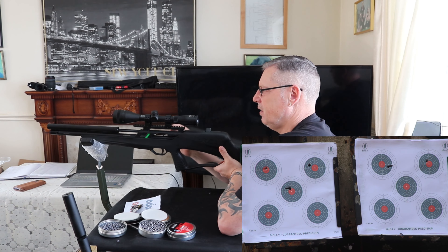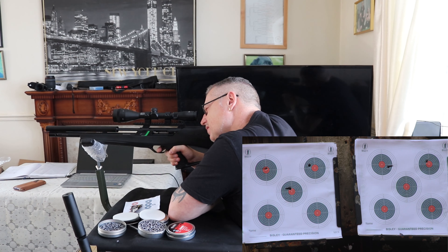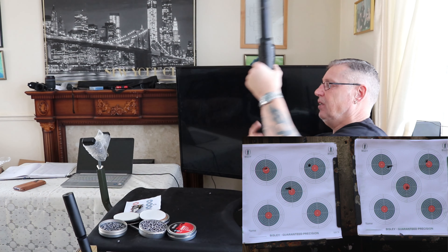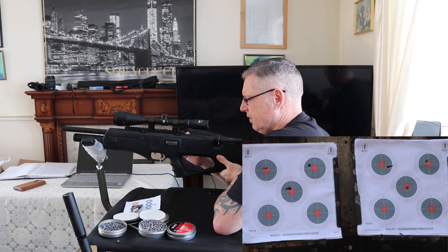We have the two that are at the bottom of the table today — two who have really had no luck but are really capable on the day. It's a bit of a shame for them really because they are good guns. We've got the Reximex Regimex up against the Remington T-Rex. This will decide who stays on the bottom of the league and who gets a few points and gets off that bottom step. Let's get it on.